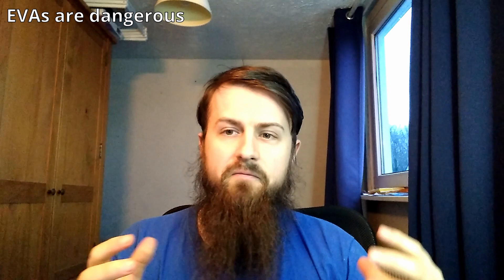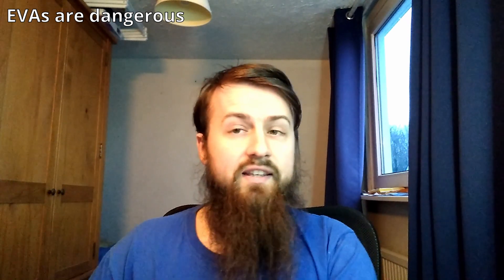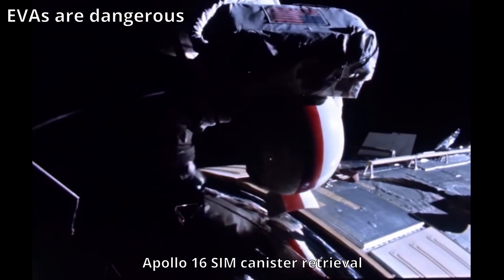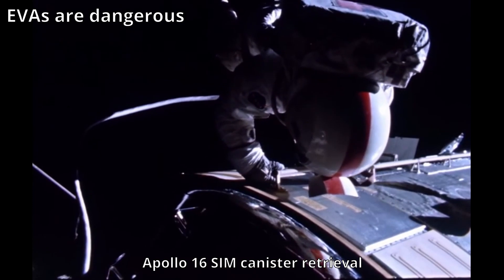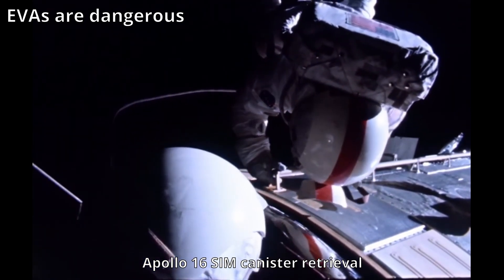EVAs are quite dangerous — there is not only an orbital debris and micrometeorite collision risk, but they're also exhausting, can injure your astronauts, and can lead to a decrease in performance and attention. Not to mention, out in deep space the radiation shielding of a spacesuit is much thinner than what you can put on a ship. There were deep space EVAs on the last three Apollo missions to retrieve film canisters from the service module, but unless you're retrieving science experiments or fixing something, crew will probably be staying inside most of the time.